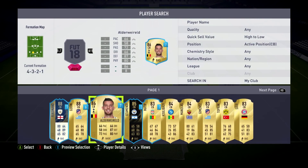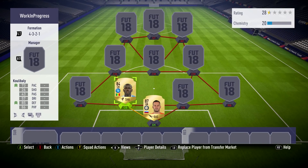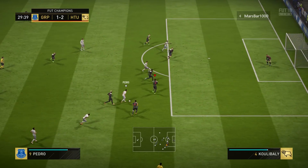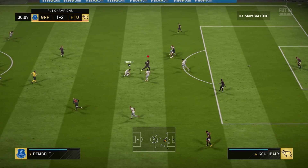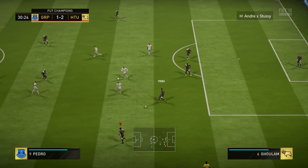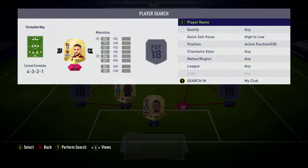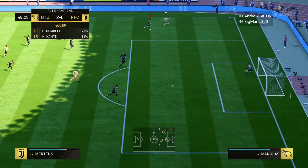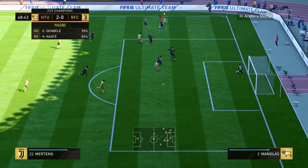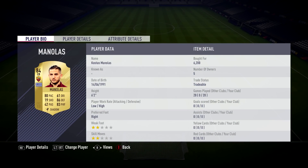At left centre back, I've gone with Koulibaly. Obviously, if you do have more coins, you can go ahead and get Chiellini, but that's kind of out of my budget right now — I'm trying to grind out squad battles and do well in Foot Champs to get the money for Chiellini. At right centre back, we have Manolas — a very, very solid centre back, probably one of the most overpowered I've used so far. He's got 83 physical, 86 defending, and 80 pace as a centre back. That is really, really good.